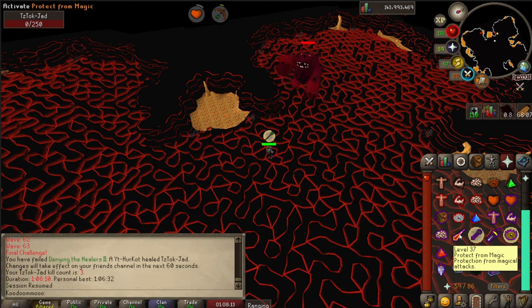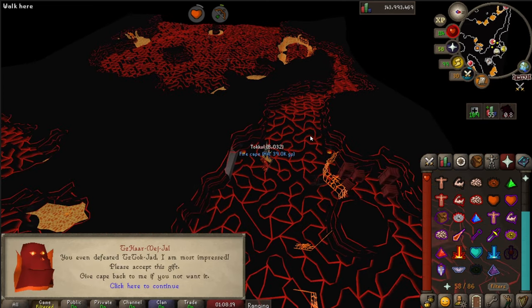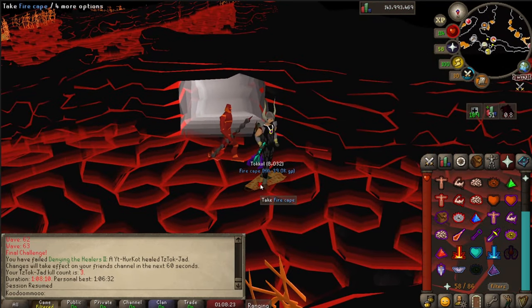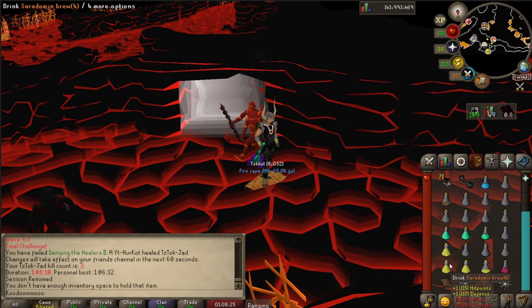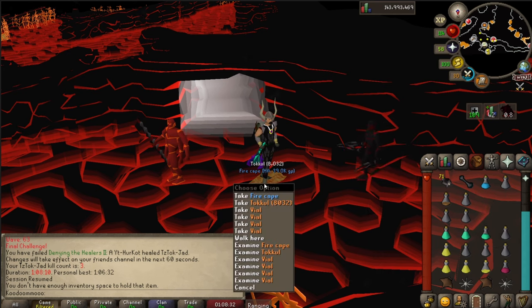And boom — there is your first fire cape. The last tip I can give you is to calm down and breathe. Practicing Jad like we just did can really help, but at the end of the day, you're going to die not because of a lack of skill or practice, but rather a lack of control and nerves. So take a deep breath, go at your own pace — you've got this.